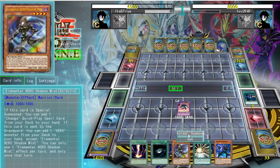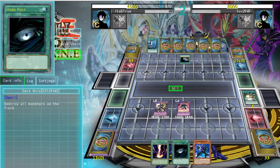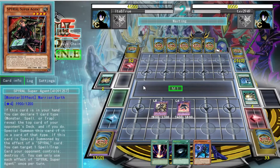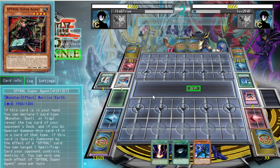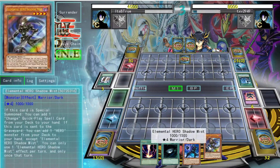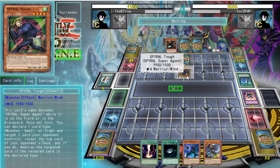A lot of decks nowadays have ways of getting cards to and from the graveyard, but most of them don't have a way of getting them to and from the banished zone. With Dark Law on the field, those cards are now banished and they no longer have those combos. A lot of people will actually quit pretty early into the duel as soon as they see this.